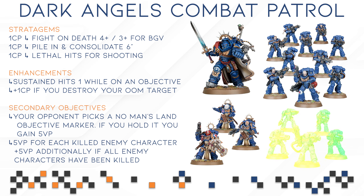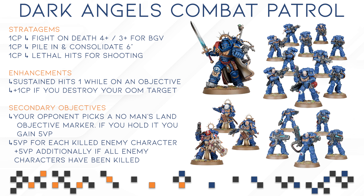Next up we are going to be talking about the rules for the Combo Patrol. I have played a quick game just before starting recording so I have some initial thoughts. The first thing we are going to talk about are the stratagems. We are getting a 1 CP fight on death stratagem on a 4+, which is going to be a 3+ for Blade Guard Veterans. This stratagem has come in handy once if at all, because Blade Guard Veterans are very tough and a lot of units in Combo Patrol struggle to take them down. So you don't want a lot of them to just die, and taking out multiples in one fight phase is going to be very rare for your opponent.